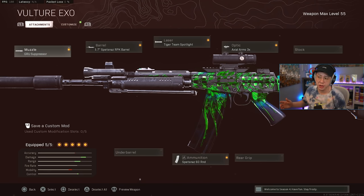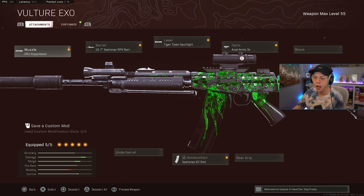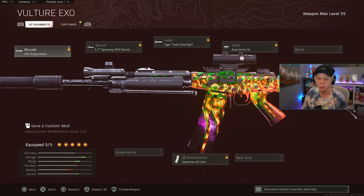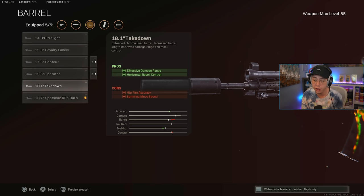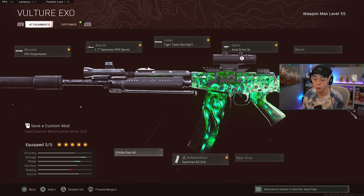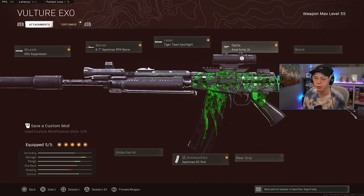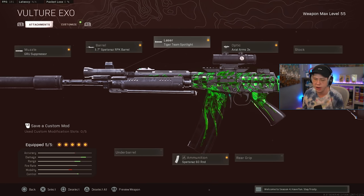Now let's look at some of the best setups for the top five or six rifles. For the Fara 83: we've got the Groovie Suppressor — we're using this at range primarily. I use the RPK barrel — you won't have the greatest mobility but you get the recoil control that makes this thing have no recoil whatsoever, plus better velocity and range. You could go for Liberator or Takedown but the RPK barrel is the most rewarding personally. I use the Tiger Team stock — not necessarily required, you could go for the Spetsnaz Grip, Skeletal Stock, or Serpent Wrap for better mobility or control. I also have the 3x optic and the 60-round mag.